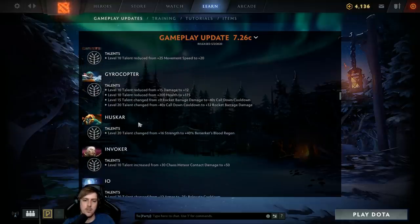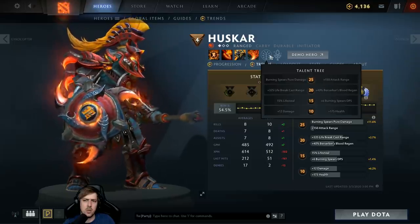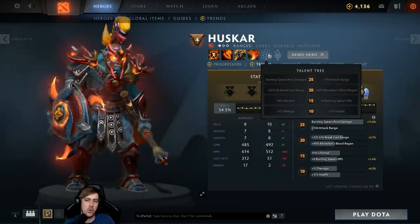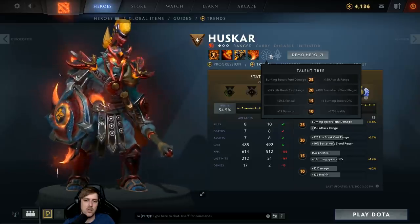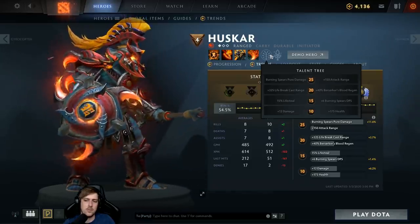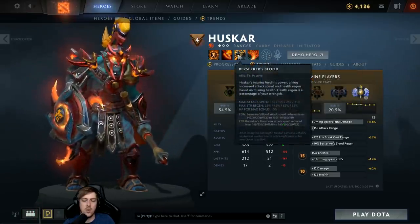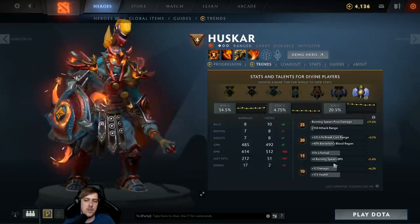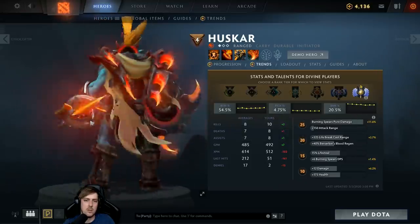Huskar loses a strength talent but gains a Berserker's Blood regen talent — plus 40% Berserker's Blood regen. Just having strength feels like the right thing most of the time but it's boring. Now if they don't have a Spirit Vessel, going extra regen for Berserker's Blood makes a lot of sense. Damage is better than health apparently for Huskar — burning spirits damage is just way better.